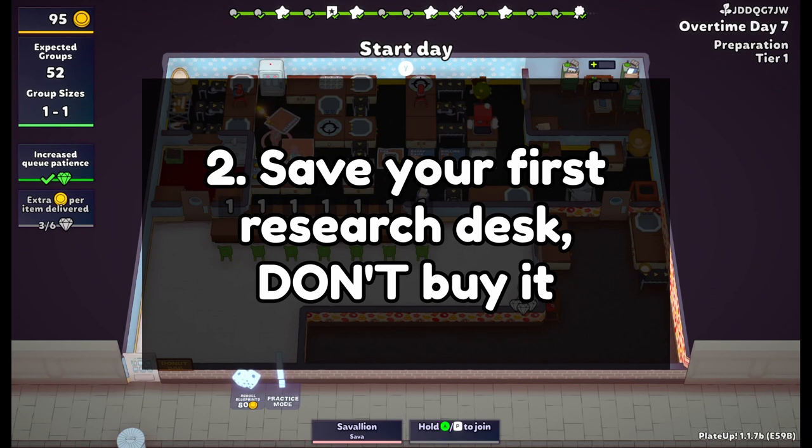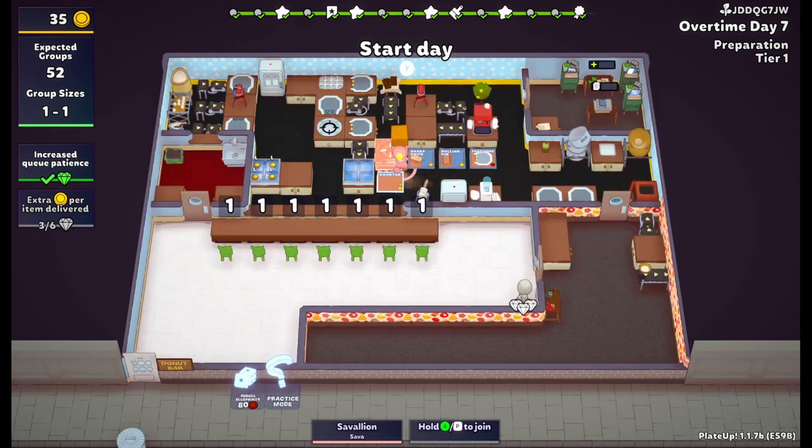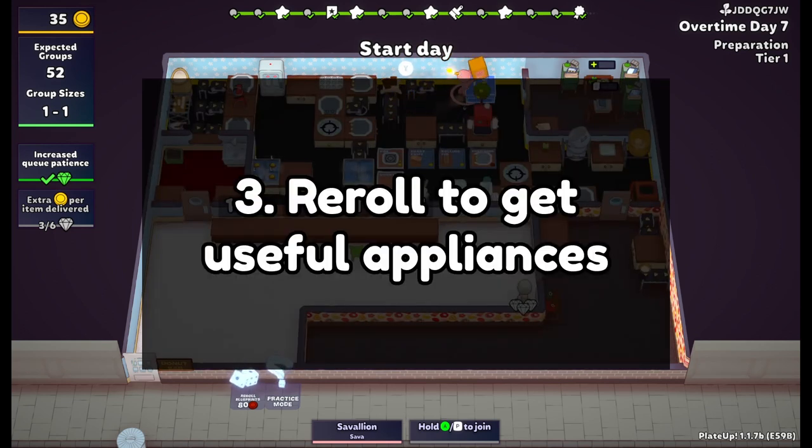I also recommend saving your first research desk in the blueprint cabinet until the second one shows up, because research desks are considered staples and are more likely to spawn if you don't have one. I always upgrade that first extra desk to a copying desk — I think this is critical for automation — as well as buying all the blueprint cabinets that show up so you always have space to store additional blueprints you want to copy. If you get a third research desk you can go for a discount desk, but I don't usually bother because it's expensive. I also learned recently that staples are less likely to show up on a re-roll, so you can re-roll early if you're looking for things like combiners, portioners, and conveyor belts.